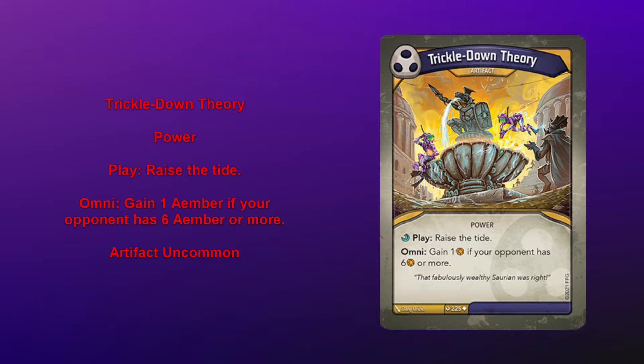Yeah, that's pretty great. Especially your opponent has to go to check — they can't just not go up to check. So the fact that it's omni pretty much guarantees that you will be able to use it for value at least a couple times throughout the game. And this can help you fight for the final key. They go above six, you gain your amber and then get a stop. As they're checking various times, it works well in Shadows because you have many different ways to get a stop.